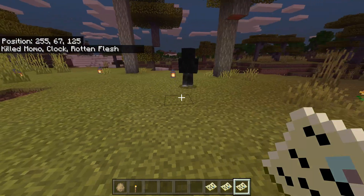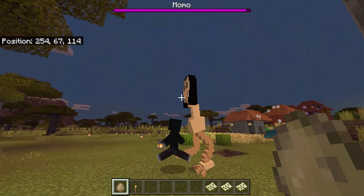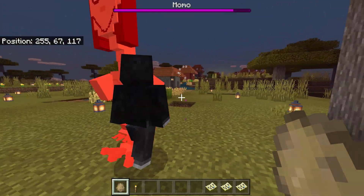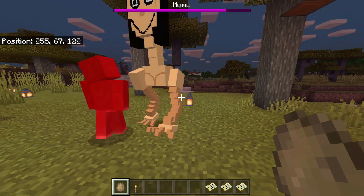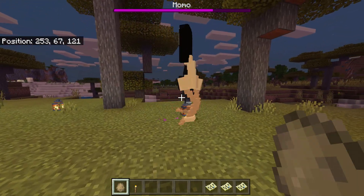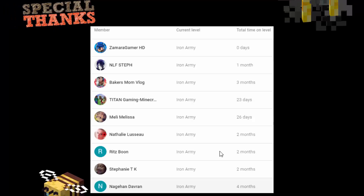Lastly we have Eyeless Jack — he has no eyes. Let's spawn Momo. They are fighting — who will win? Eyeless Jack is powerful as well, just like Sonic.exe and Jeff the Killer. But Momo is much stronger!